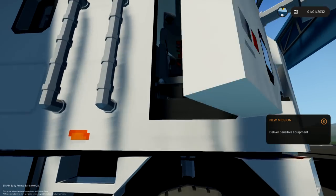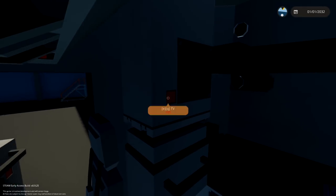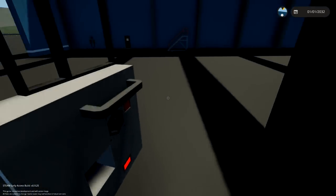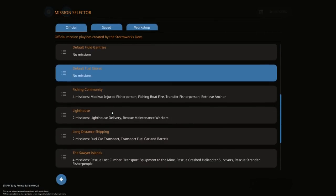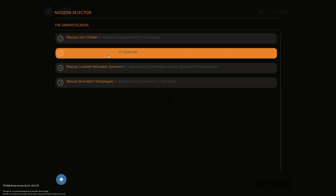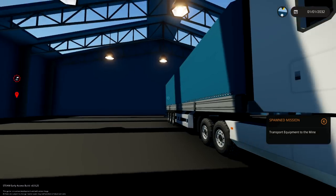If we jump inside and have a quick look in the back, there is a bed, a TV, and a bunch of other things which is pretty cool. What we're gonna do today is a mission we haven't actually successfully done before — transport equipment to the mine — and we're gonna be using this lorry because it seems like a good idea.